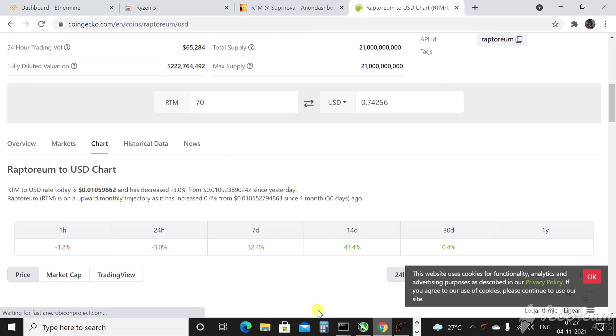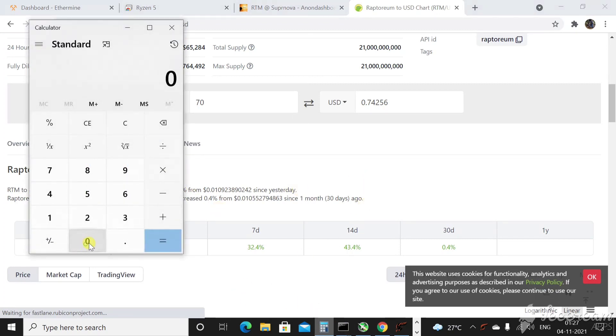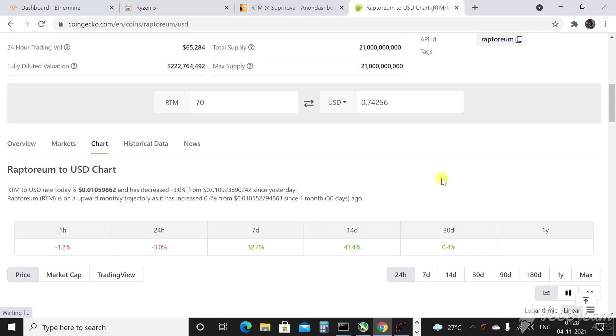Converting to Indian rupees: $0.74 multiplied by 75 is around 55 rupees a day. Over 30 days that's 1,650 rupees. Do bear in mind I'm using 2 CPUs to mine here — 2 motherboards, 2 power supplies, 2 processors. So technically this is not the best profit scenario.